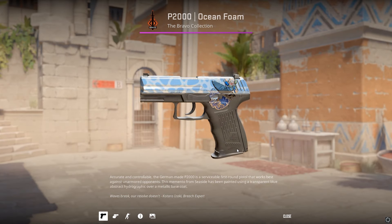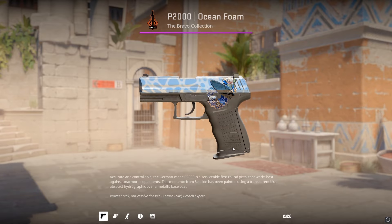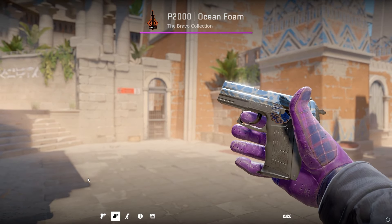With the Great Wave Foil and the Dark Water Surf Ava Foil, you could get a sick surf craft going, and it obviously works best on the P2000 Ocean Foam.